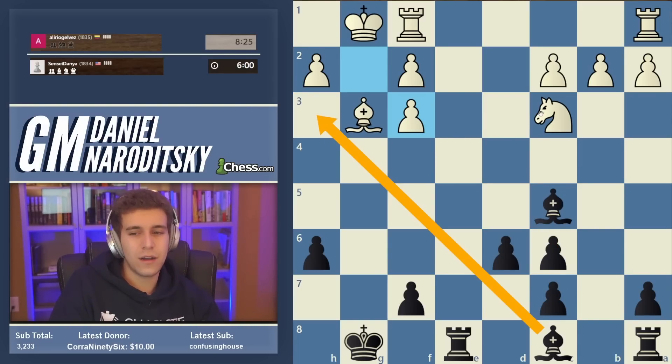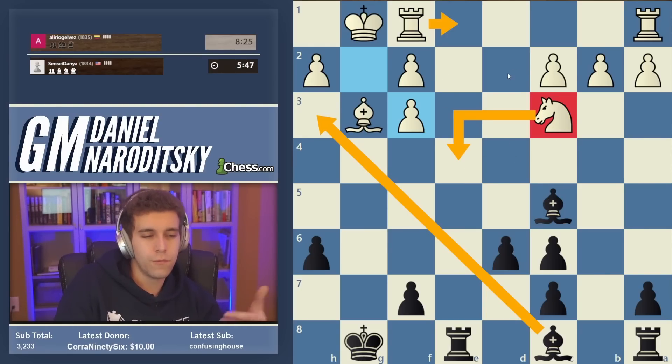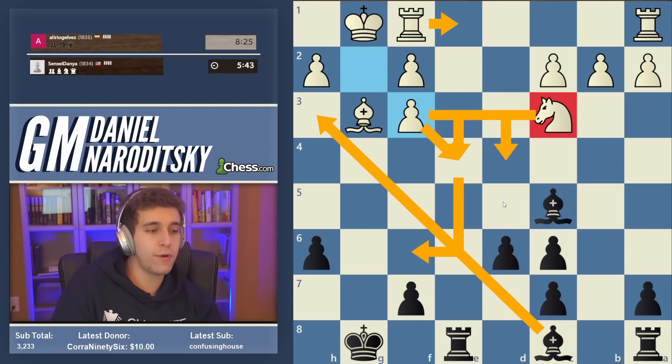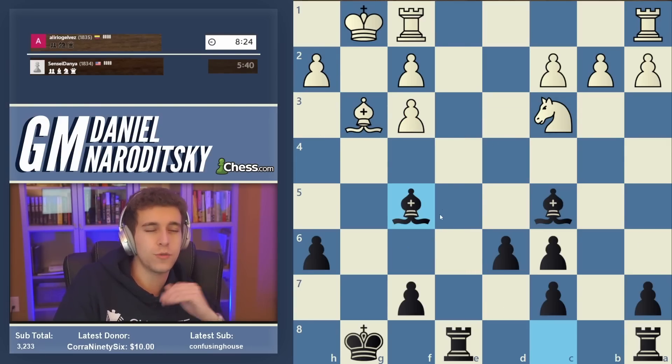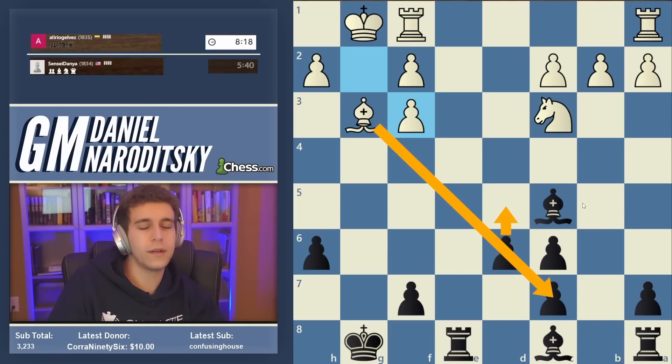If you look carefully at what white wants to do, you'll notice the c3 knight has a very nice square on e4 — it's centralized, anchored by a pawn, and threatens to jump into f6. So the way we want to develop to stop that is bishop f5. Bishop f5 stops knight e4. D5 would hang c7 — I didn't want to give up a pawn. In general d5 would be preferable, but here we can develop while preventing knight e4 and also attacking c2.